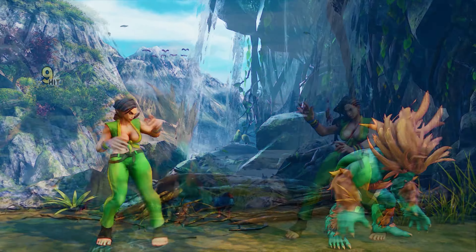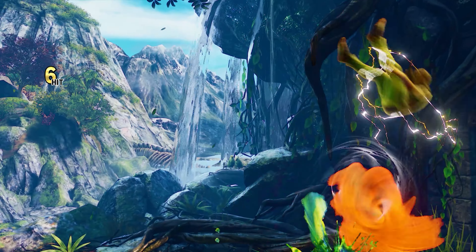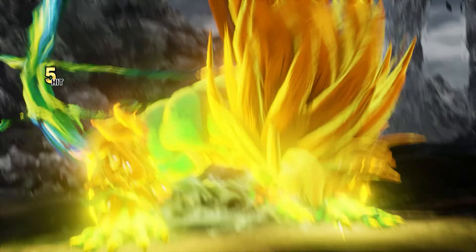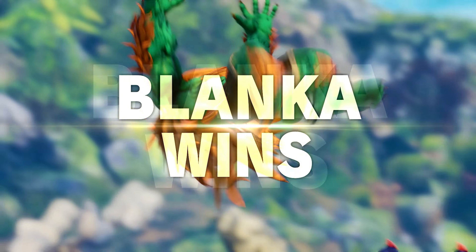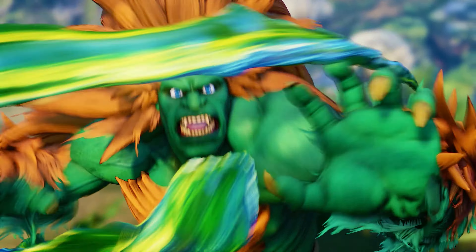Blanka is notorious for being extremely disliked by a lot of players, but one of his strengths is using the opponent's unfamiliarity to his advantage. He has the option of playing safe, but he gets more mileage from taking a more unpredictable approach. However, if the opponent can quell Blanka's craziness, then things can become difficult. If you like unorthodox characters who can also pay your electricity bill, then pick Blanka and feel that electrical surge.